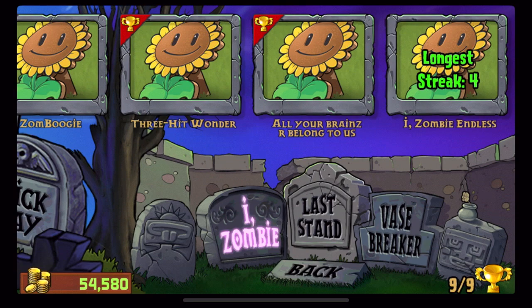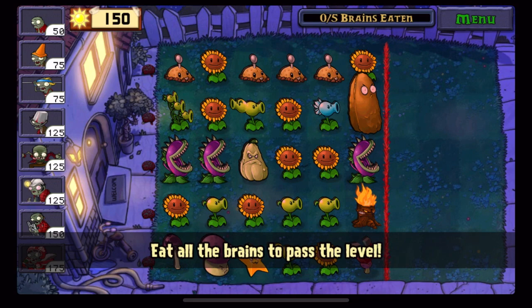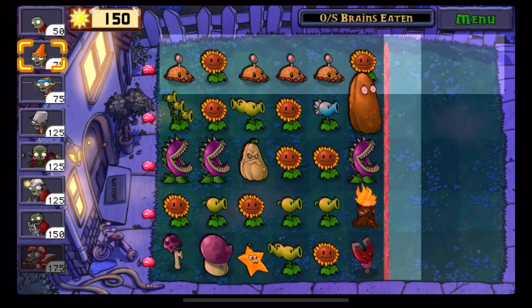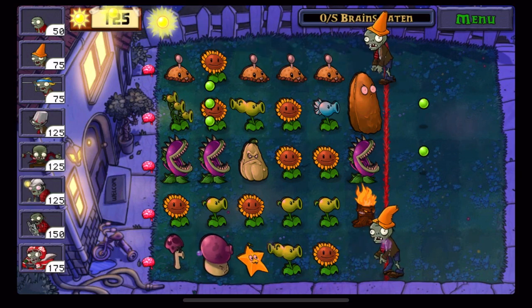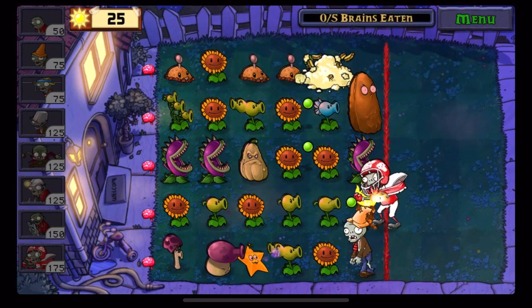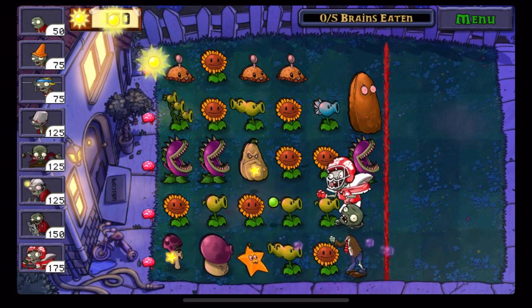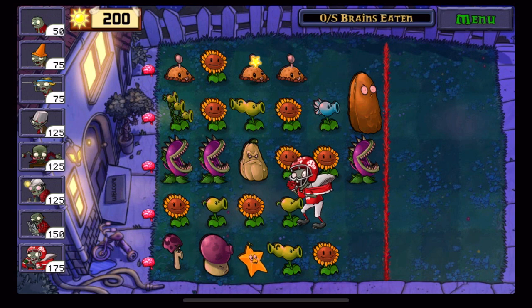We're going to start with the first one, which is the last one: All Your Brains Belong to Us. You want a free sunflower up top, but you also want the magnet to spawn in one or two notches down here, because you can get a conehead to go through that. You would then place down both coneheads to hit both of them, and do a football zombie here. Speedrun — trying to go fast. Then you want to try to get 300 sun, which is challenging, so you kind of got to wait a little bit for that.